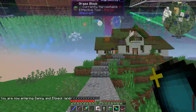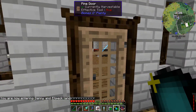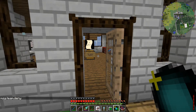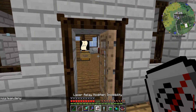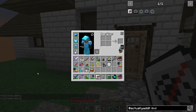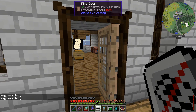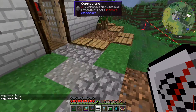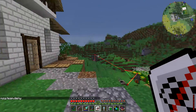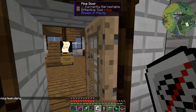You are now entering Danny and Alpac land. The door is showing that it's open, but there's the deny message — because I am no longer a member of this team, I cannot open this door. There is a little bit of a desync issue here because I'm on a server; the door is showing me that it's open, but it's really not opened.